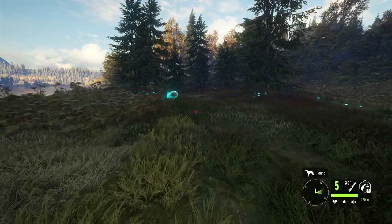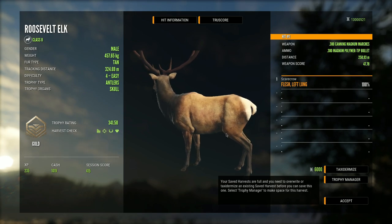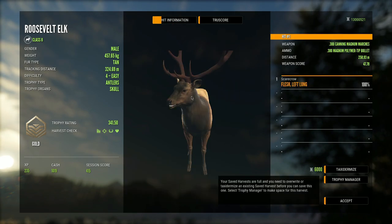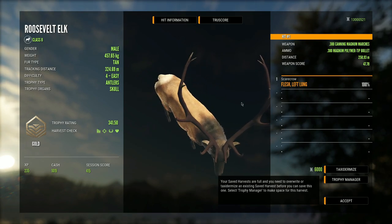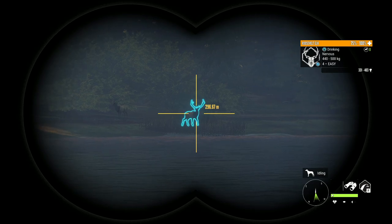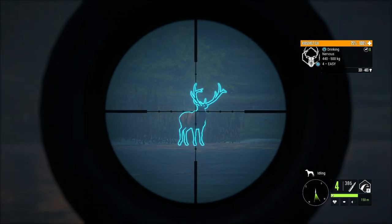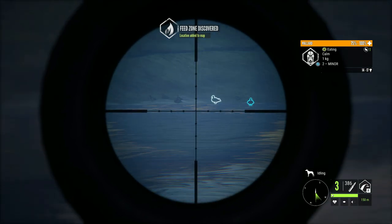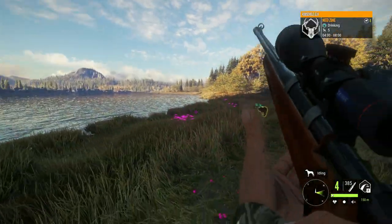Last but not least, this is the level four that we took down first — it scores 341.50, a very nice looking level four elk. I really wish there was a diamond equivalent of this rack that was a bit longer on the beams with some extra mass. There is another level four elk very close with a 316 upper estimate. It's also so cool to see the mallards just chilling on the shoreline after the waterfowl update — definitely a really cool sight.